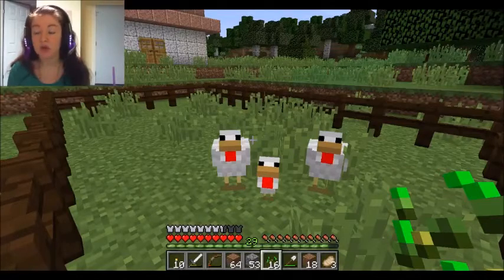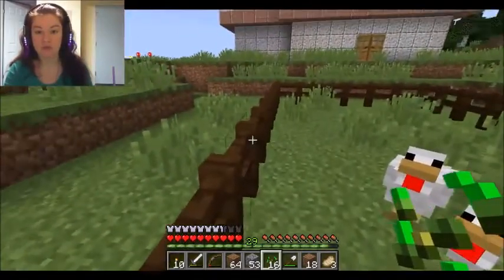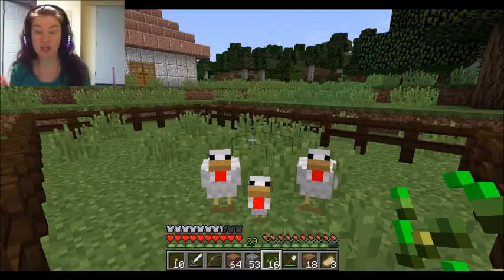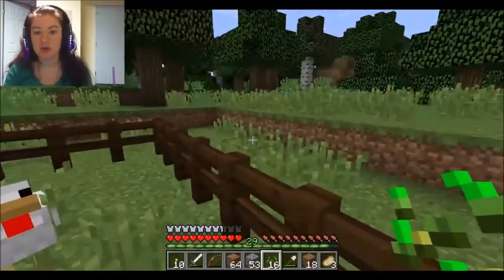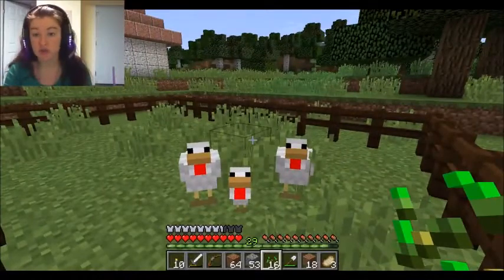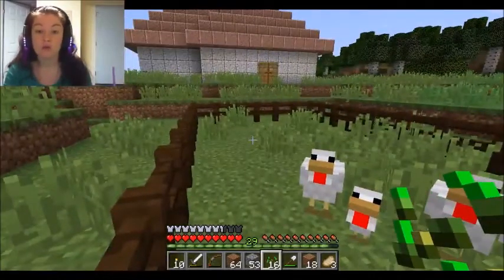You use wheat to do it for cows, pigs, and sheep. You use fish for cats and bones for wolves. So what you do is get them in a pen — you want to put it in fences because fences are technically one and a half blocks high and they can't jump over them. Spiders can still get in, and so can cats because they can jump. If there are cats around, your chickens will die.